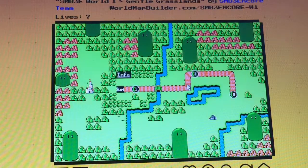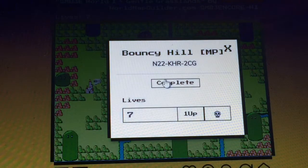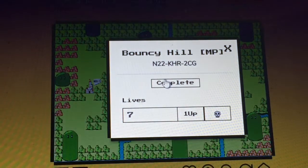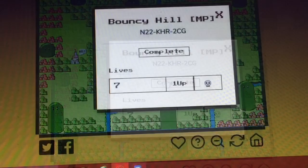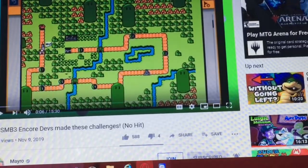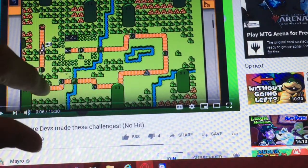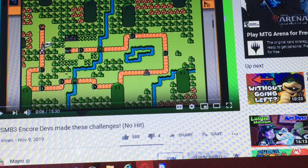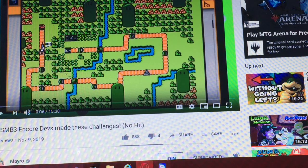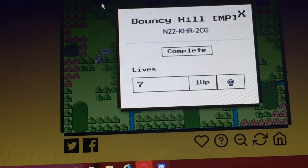Complete! Three levels done. It depends on how many levels are in the first world — I'm actually gonna go check a video and see. There are eight levels including the airship, and from Mayro's video there are actually ten levels total. We'll be stopping the video at the fourth level for many reasons. Let's go — Bouncy Hill, let's pull this up.